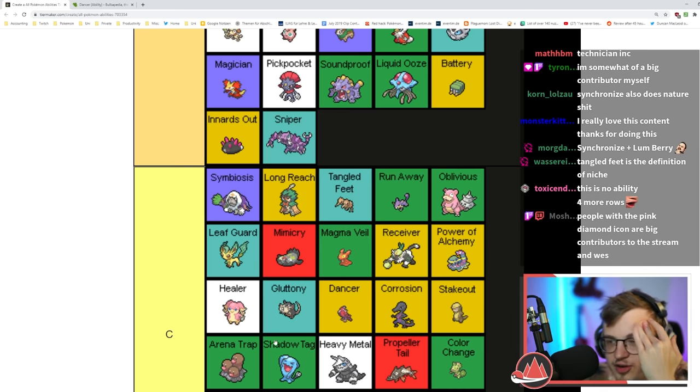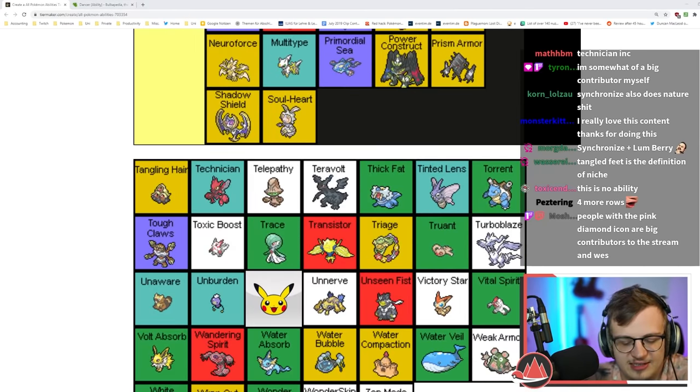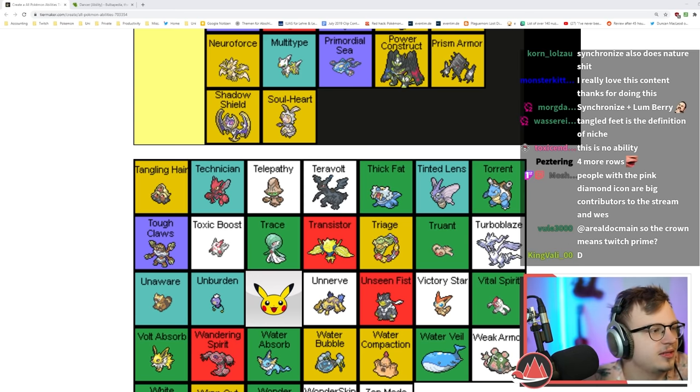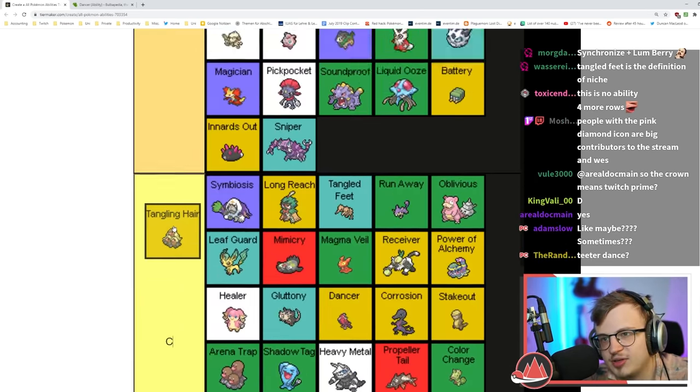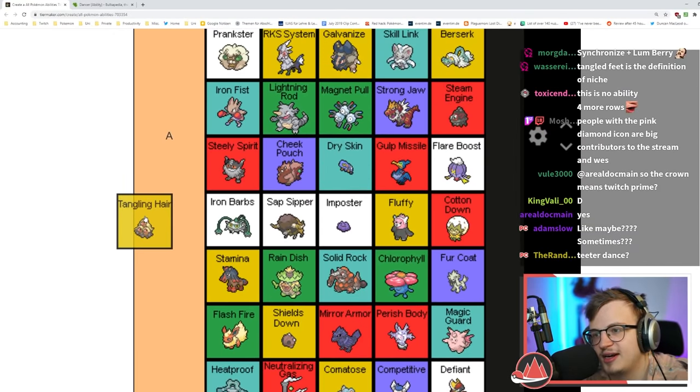Tangled Feet: if you're confused, all moves against you have their accuracy halved. I'm putting this in C tier — when are you going to be confused? Tangling Hair decreases Speed on contact — I think that's a pretty good ability, although not as good on a frail and fast Pokémon like Dugtrio.